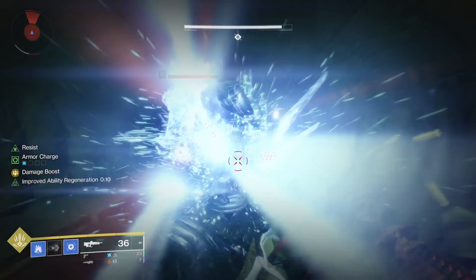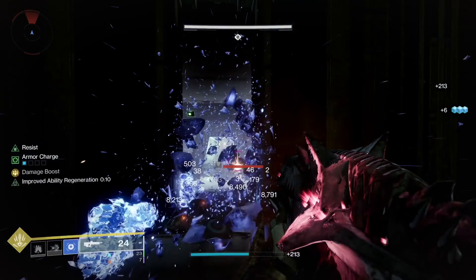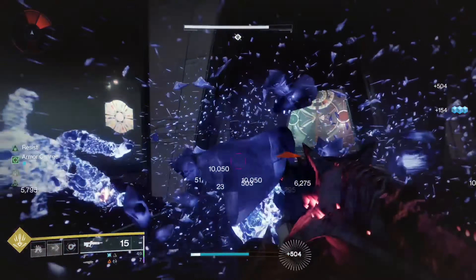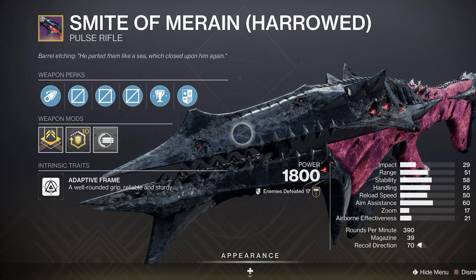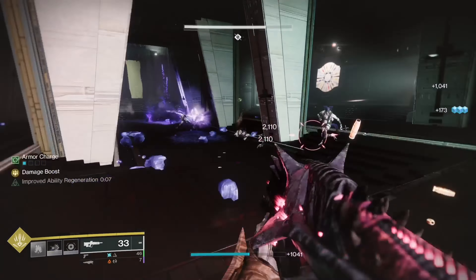The first thing I want to talk about when it comes to weapons interacting with builds is how some builds can change the class of a weapon. The two examples I wanted to share are the Stasis Titan build you're seeing in the background along with Lucky Pants Hunter. The Stasis Titan build is interesting because it can take a weapon that is considered horrible, like this pulse rifle I got from Pantheon, and change it into a utility weapon.